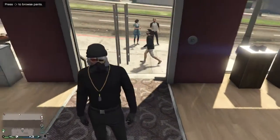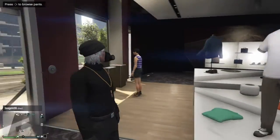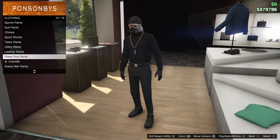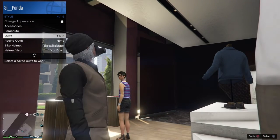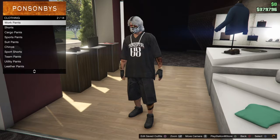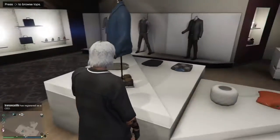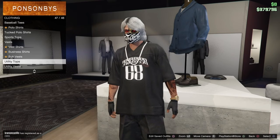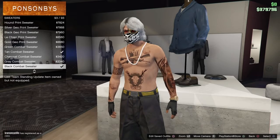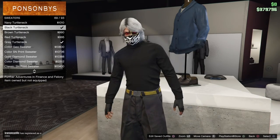The first outfit is this one right here. To get started, first go to any clothing store. Go to tops, go all the way down to sweaters. In sweaters, go to number 39 — it should be called Black Turtleneck.